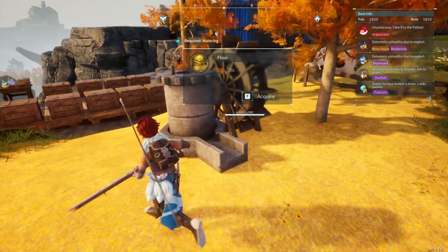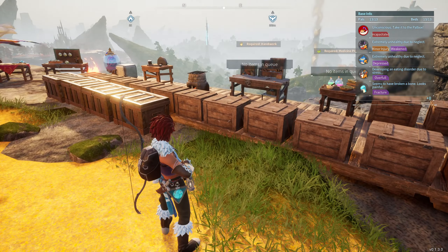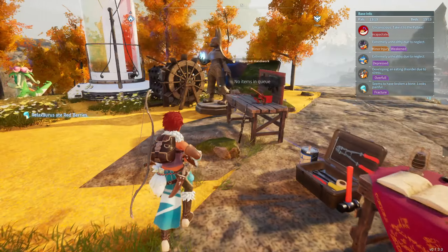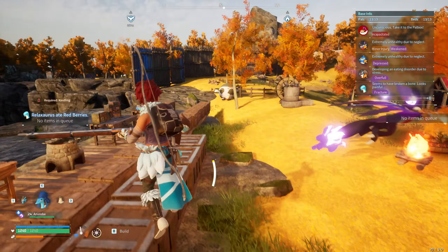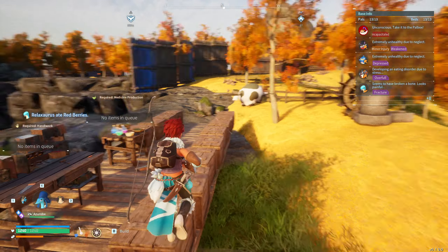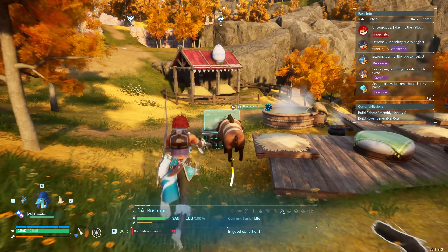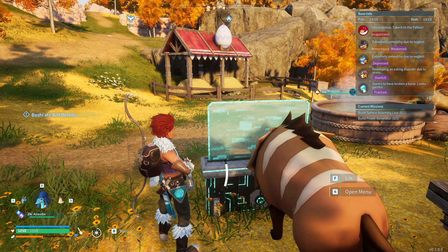The Azerobe is a water type, so the best type of pal to bring with you is an electric type, because electric has the best advantage over water types. Get your electric type pals ready and then head over to the location to fight it.